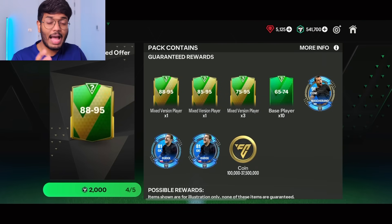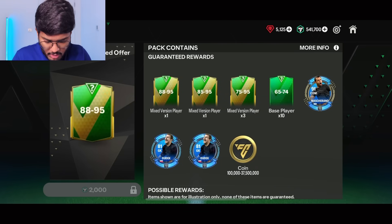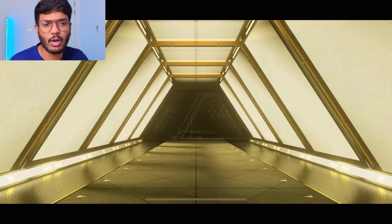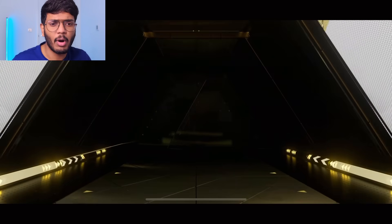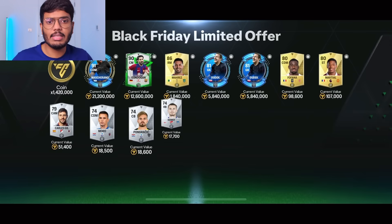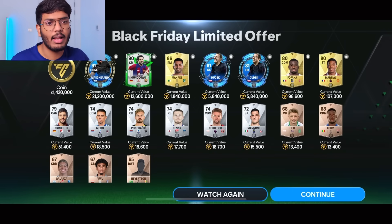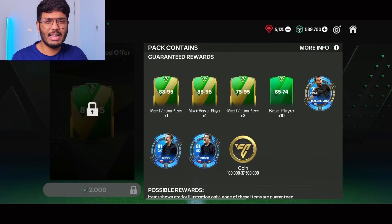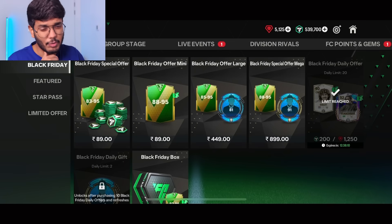Time for the final fifth Black Friday limited offer pack. Let's go — it's an icon, of course Urgentina pops up. Skipping that. We got L'Guy, Riyad Mahrez, Fofana, Martial. That was not really the best, but we still got five Masherano rank-up cards — that's insane.